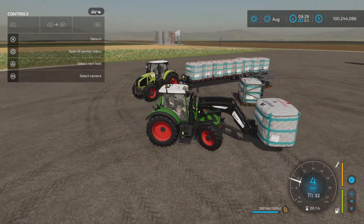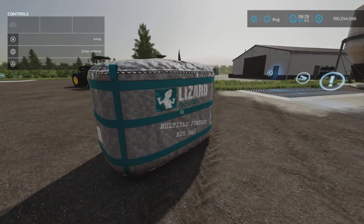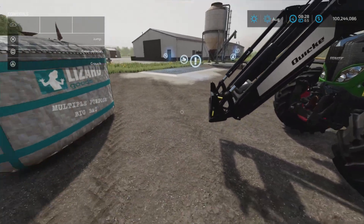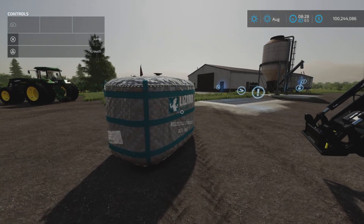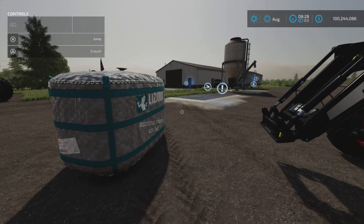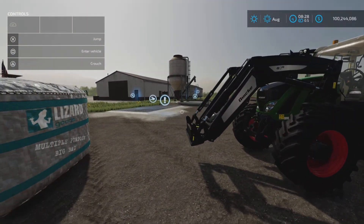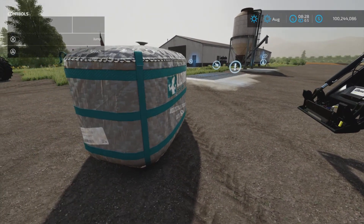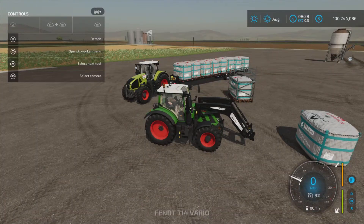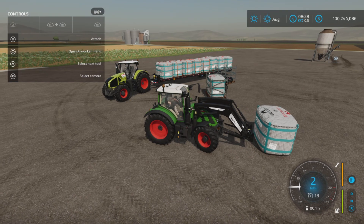Now let's get the help window up. Another really neat thing about these bags is they connect with a front loader, skid steer, wheel loader, or telehandler — without any attachment needed. I'll read it right off the description: telehandler, skid steer, front loader, or wheel loader without attachment. So you just need the arm itself. For a skid steer, just buy the skid steer and it will hook directly to this.